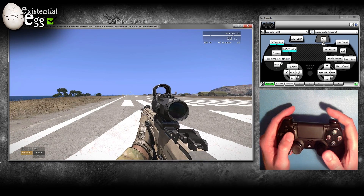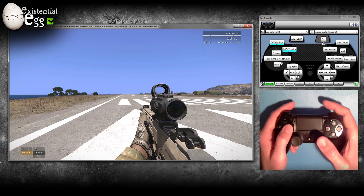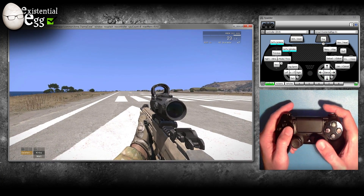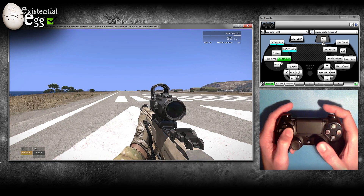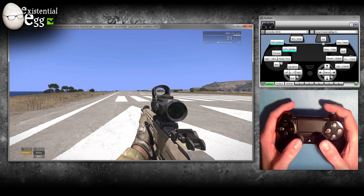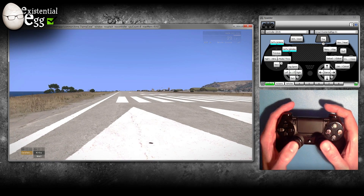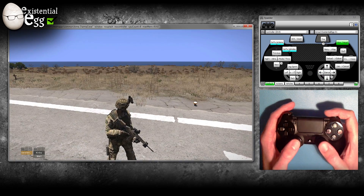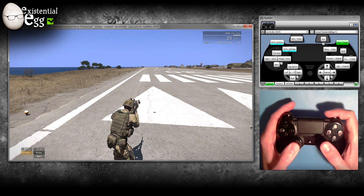Right on the D-pad changes my fire mode — you can see up in the corner: auto, single. Hold right on the D-pad to change my throwable: green light, grenade, white smoke. To throw, hold the left stick click. Tap the left stick to change my combat stance — weapon down — tap again to go back up. Hold it to throw.